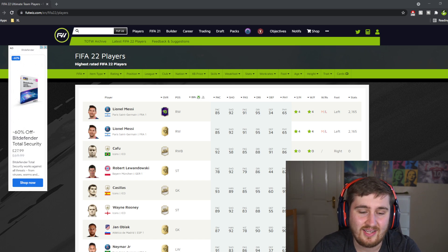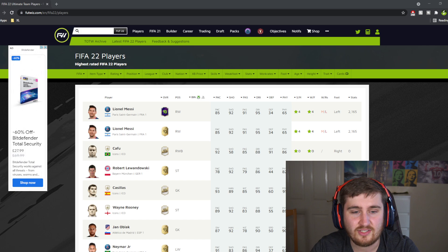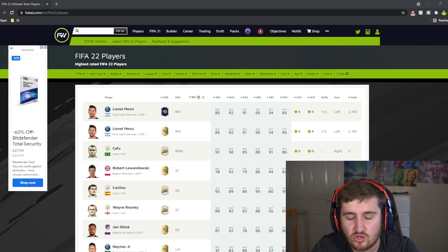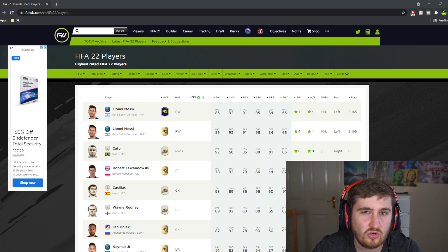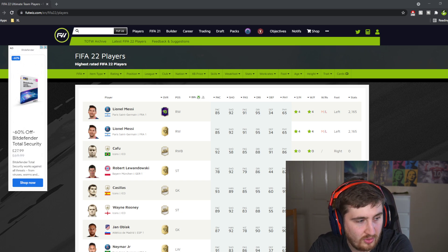The first thing you're going to see when you load up is the nation picker. For me, I always pick France — France is the best nation to start with because it's got a big variety of players. Brazil's pretty good, England and Argentina are not bad either. Make sure you pick a striker; when you pick a striker you're going to get at least one around 87 to 89 rated — you get them for five games and they're really good for rival placements.